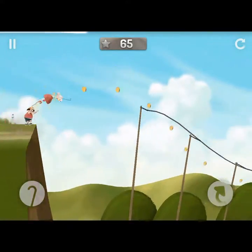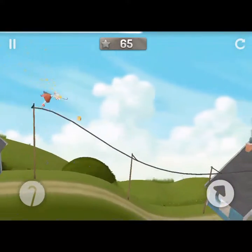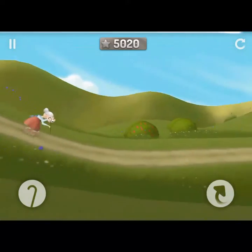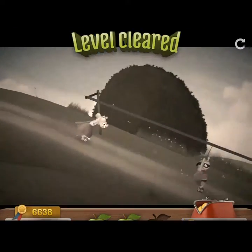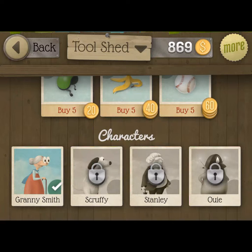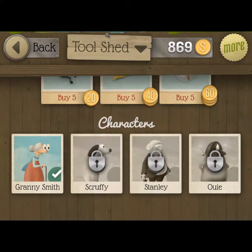After I complete this level I will show you a few things, like how to change characters. I haven't unlocked any characters yet. Look at the pro skills — wee! I don't have that many coins, but you can go to the toolshed and those are your characters. You have to unlock them by buying them. I want to unlock Ollie — that needs three levels. We can get Stanley or Spruffy. I'm gonna get Stanley.